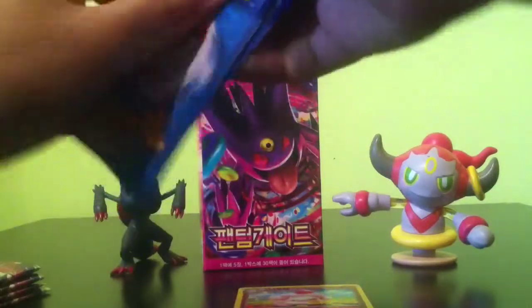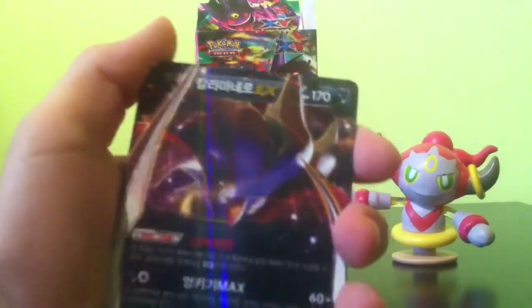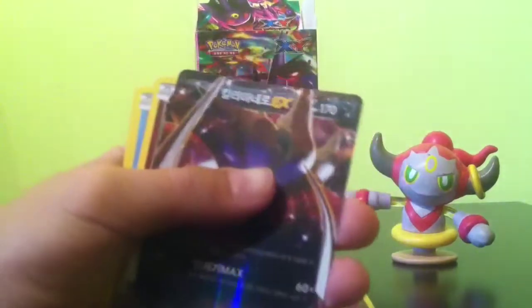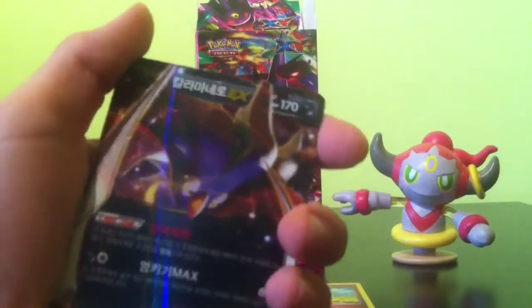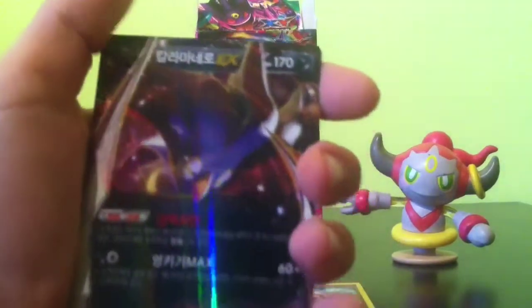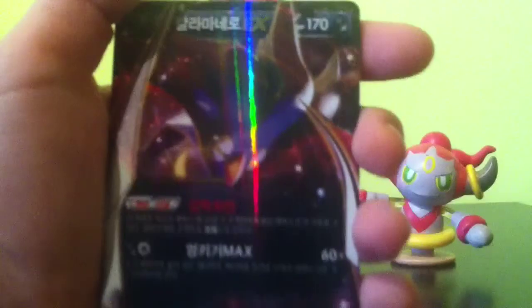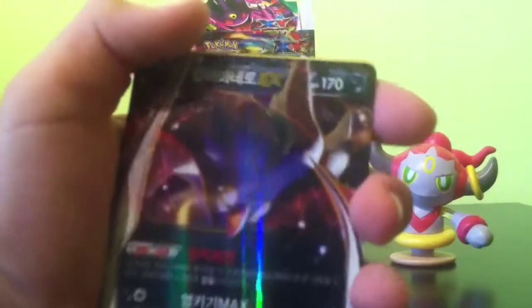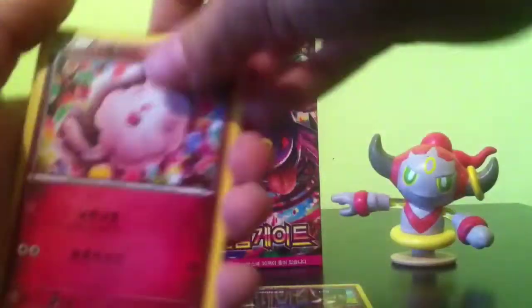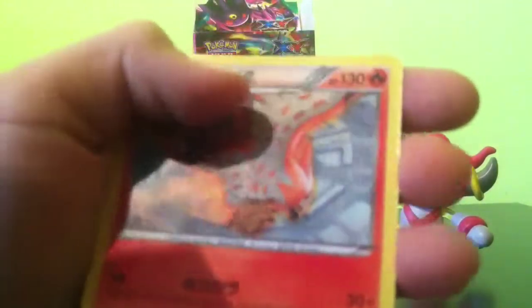I gotta make sure not to take two cards this time. Oh my God — oh my gosh — Malamar EX! I keep messing up with these packs but... oh my God, that is so cool! That is so awesome — that's definitely going in our good ones. The other cards from this pack are Swirlix, Alamoa, Lampent, and a Talonflame — that's a good card too.